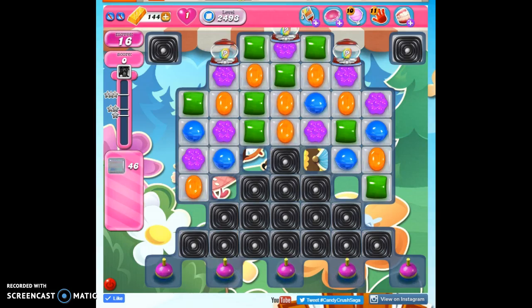Hi friends, this is Susie, your Candy Crush Guru, here to help you solve the puzzle with level 2493, where we have 16 moves to clear out 46 jelly and reach 150,000 points.